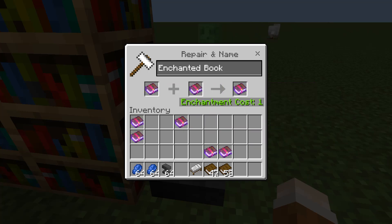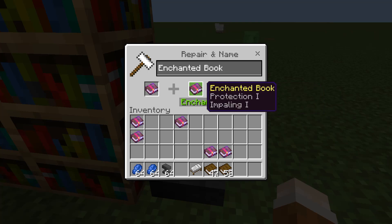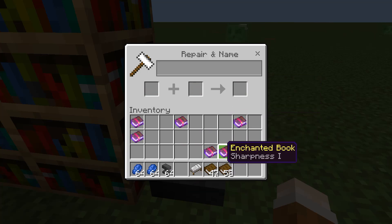Such as two Protection 1 books into a single Protection 2. Now what I'm doing is just swapping the books over — and if you didn't notice, the enchantment cost went from level one up to level two. I'll swap them back and we're back to enchantment cost of one, with no difference on the output.